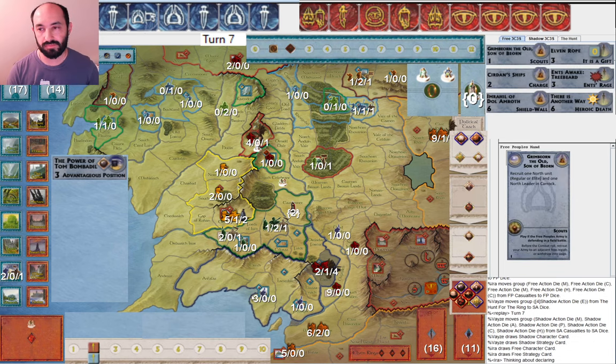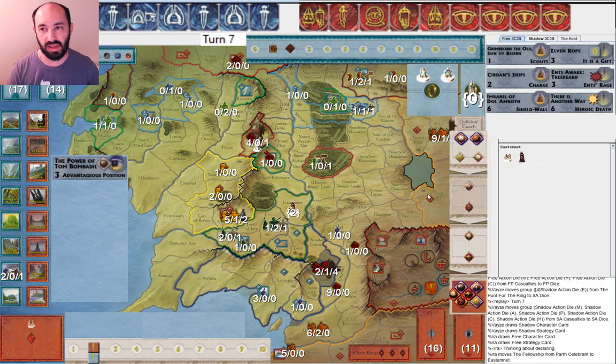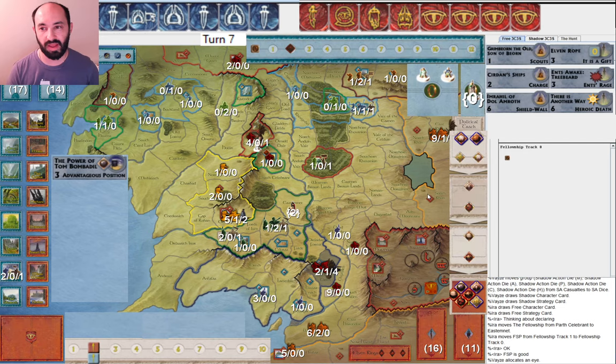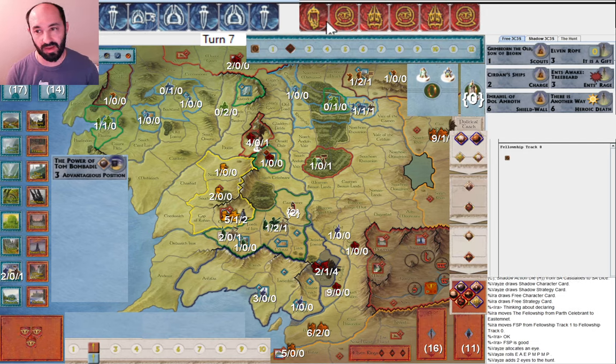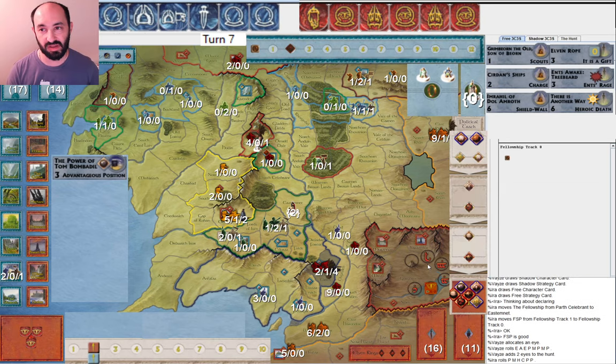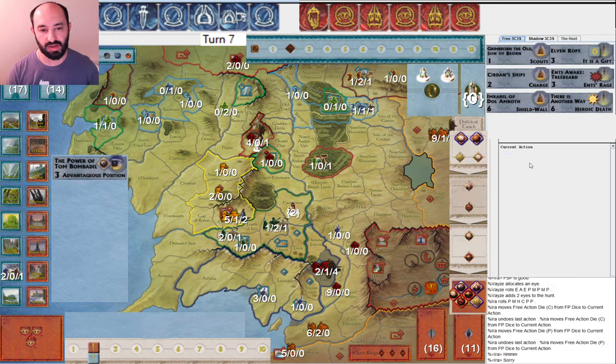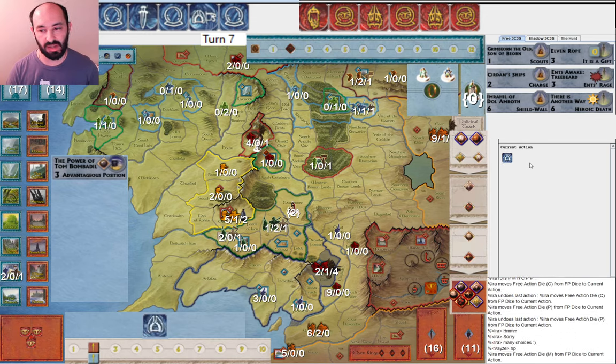Next round, I get Scouts — certainly happy to see Scouts. They allocate an eye and roll two more — that's a pretty bad roll for them, only a single attack on eight dice. But I only get a single movement, so that's a pretty bad roll for both of us. But I have plenty of useful cards I can play. I start by not making up my mind. I muster in Dale.